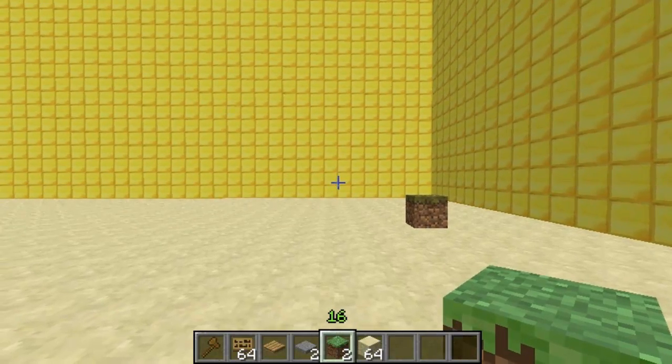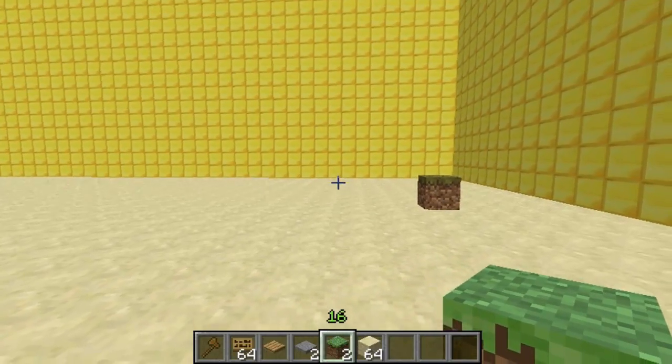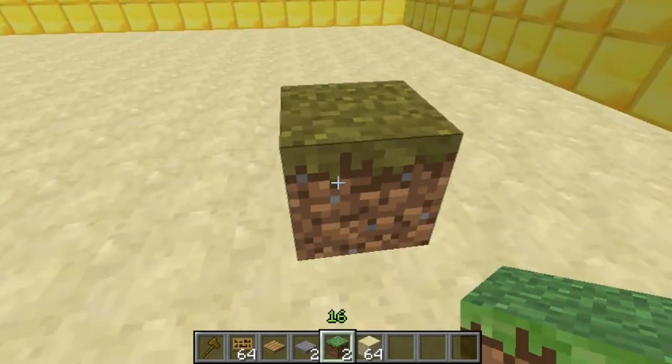Hey guys and welcome. This video is on the plugin TP-Sign — basically it's an easy teleporting plugin and all players can use it, you just have to enable the permission node.